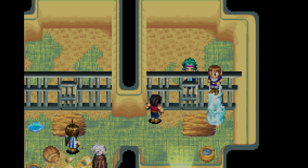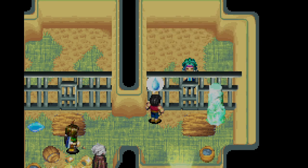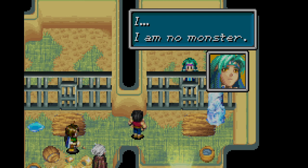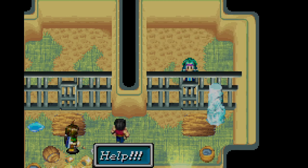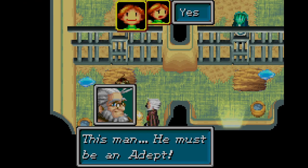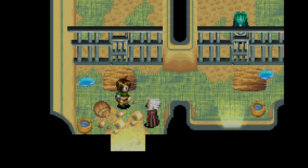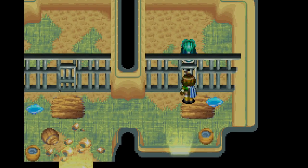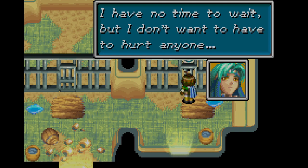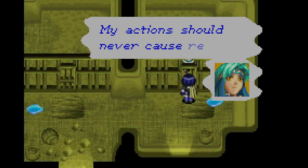Oh, that was psynergy. What the hell did they think was going to happen? They were pretty dicks. This man must be an adept — that was clearly psynergy he just used. Perhaps we should try to learn a little more about him. Why did I use my psynergy in anger? I must maintain control. My actions should never cause regret.